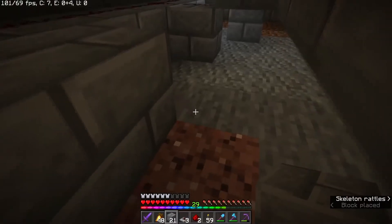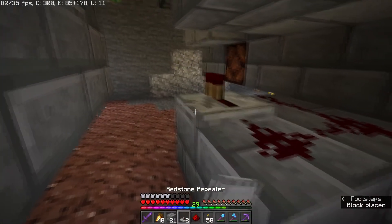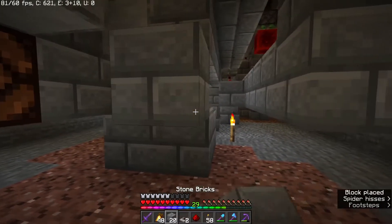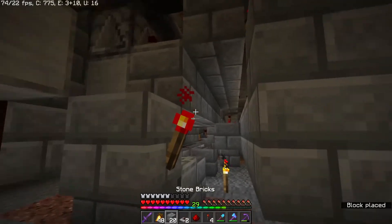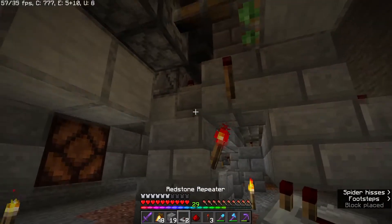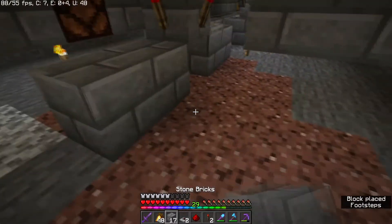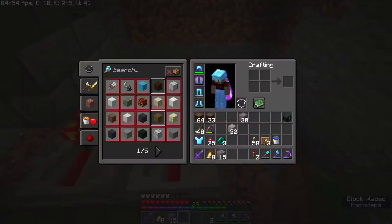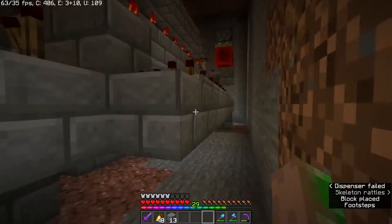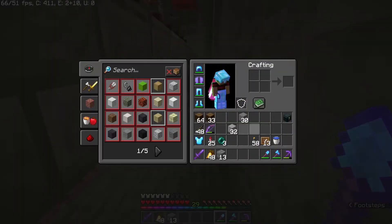Alright, last step. Two blocks from the other end of the first redstone dust line, place a little bit of redstone dust going into a repeater which faces into a block with a redstone torch on the side, and a block on top with another redstone torch. And then put another redstone torch on the other face that we did earlier, leading into some redstone dust, with 2 repeaters facing 2 more blocks. Then put 2 redstone torches on top of both, and those should just be under the blocks attached to the pistons.